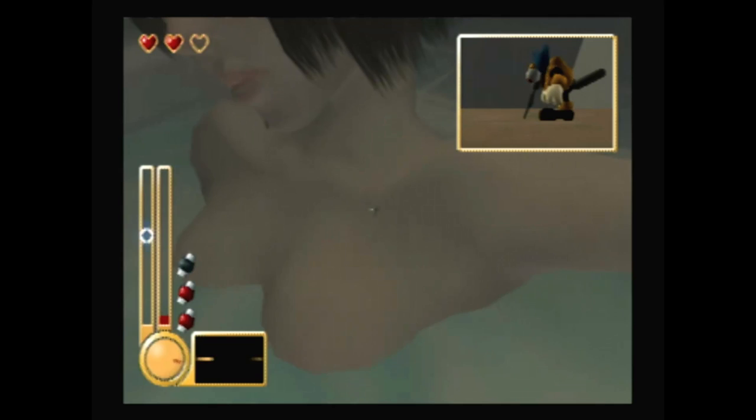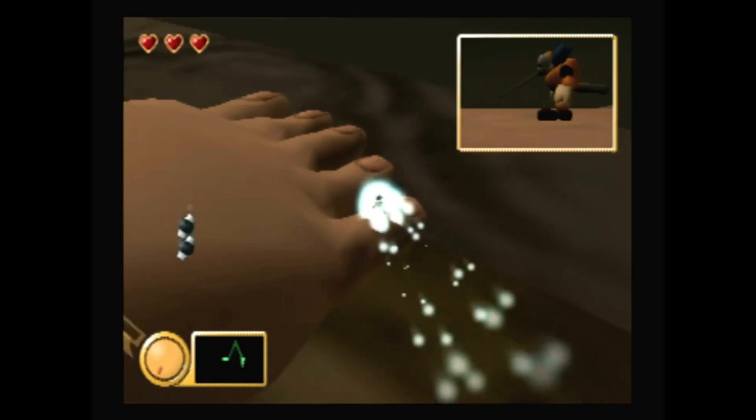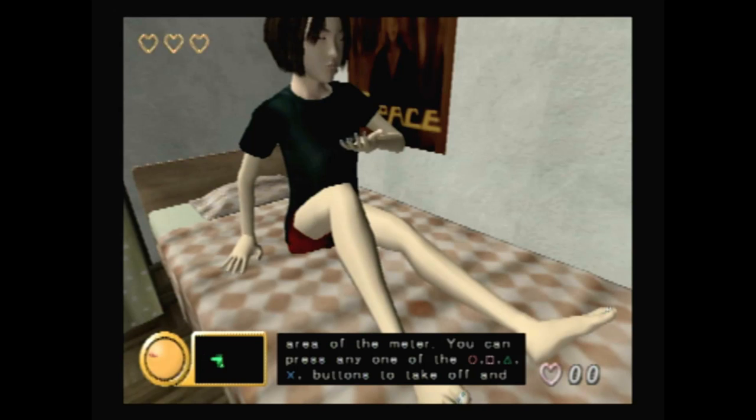Yep, that is exactly what it looks like. You're a mosquito, and you fly around tormenting the hapless Yamada family. Upon locking onto a suitably tender piece of epidermal real estate, you can land, jam your proboscis through the skin, and begin to feed by rotating the right analog stick. The speed of rotation must be kept in sync with the gauge on the left of the screen. Feed too quickly or slowly and you'll be noticed, and... well, humans are much bigger than you.